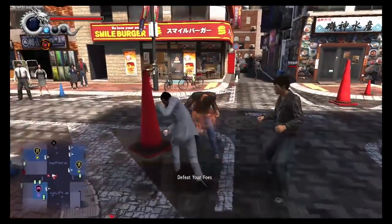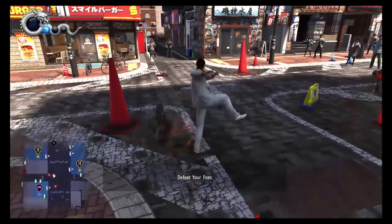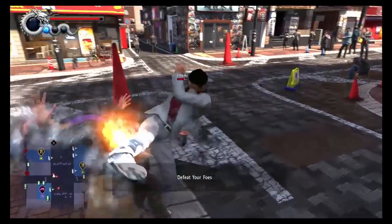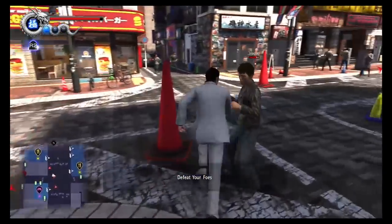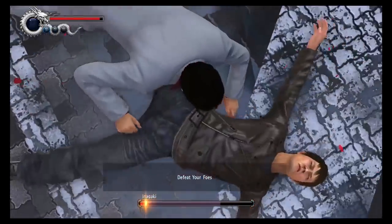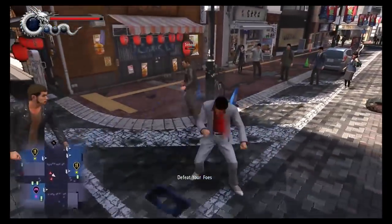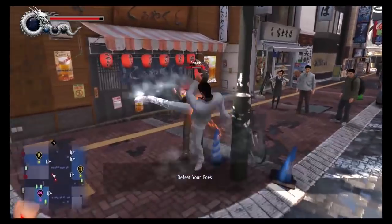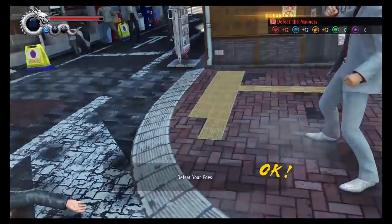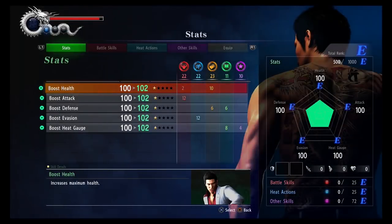I really wish I could show you Kiryu kind of leveled up. The Dragon Engine still looks great — it's so good. Now get used to this heat action; you will see it over and over and over again. Look at this guy go, look at the guts on this guy. There we go, perfect. Now that we've had a battle, we've unlocked our experience.